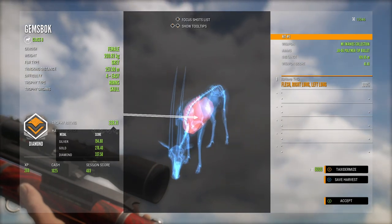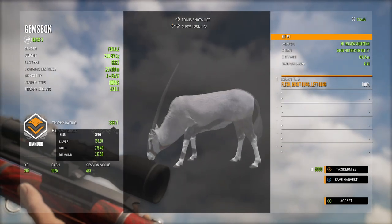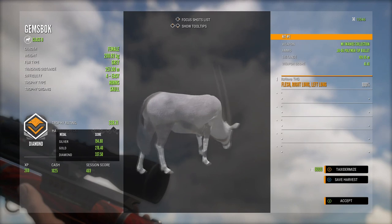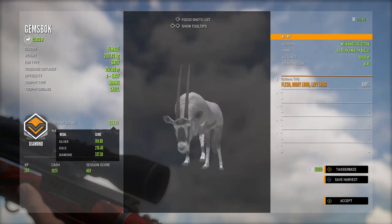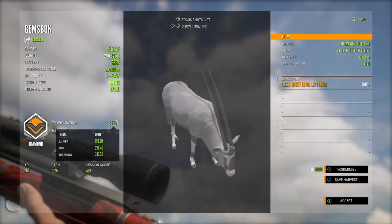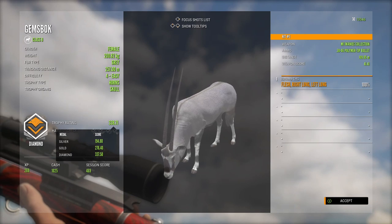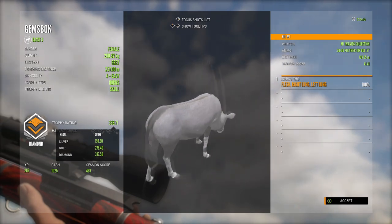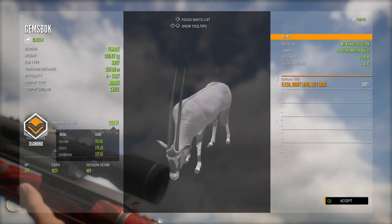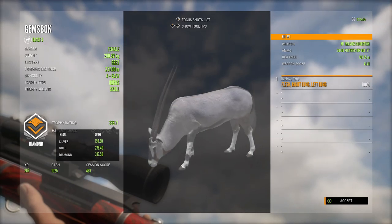This is awesome, this is perfect! Oh my gosh guys, look at that — that's a perfect gemsbok! All right, I'm going to save the harvest and actually taxidermize it. Holy moly guys, we're starting off the day with a diamond gemsbok. Barely cut it, but it's a level 4 female, 200.82 kg. That is awesome guys!